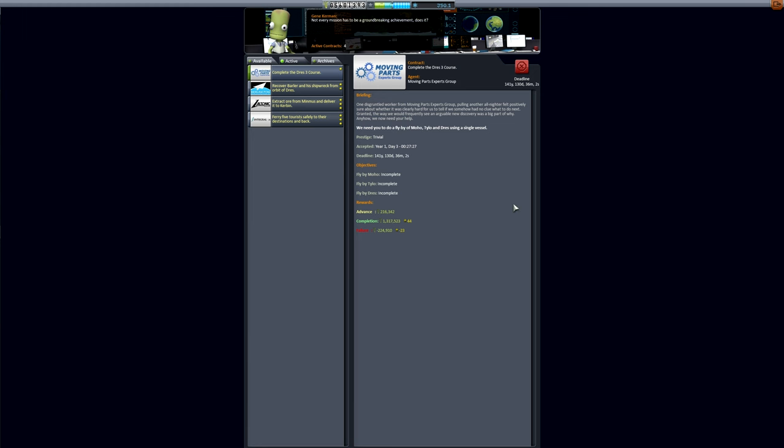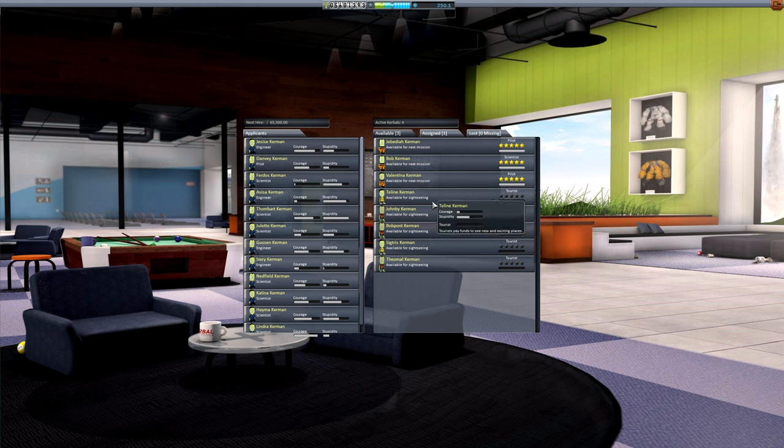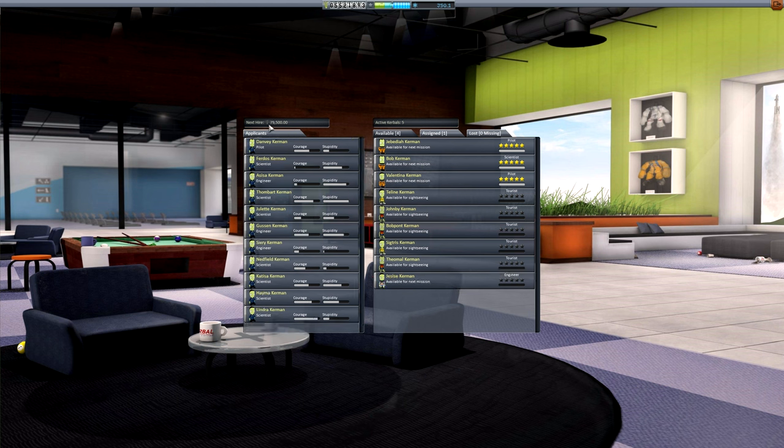Lastly, we have the grand tour contract. This one requires you to do a flyby of Moho, Tylo, and Dres using a single vessel. If we quickly hop over to the astronaut complex, you can see we have the tourists from that tourism contract. Also of note here is that hiring additional crew now costs money, and with each crew you hire, that price goes up, so it can be quite pricey to fill up your roster.